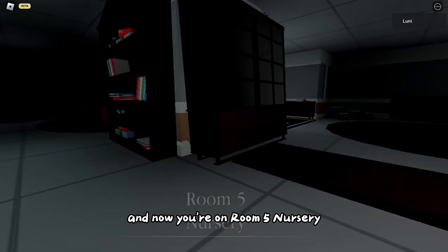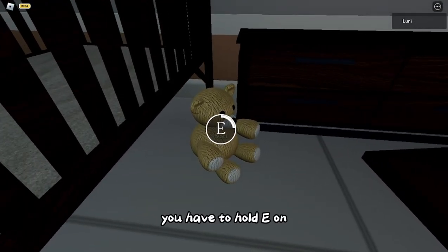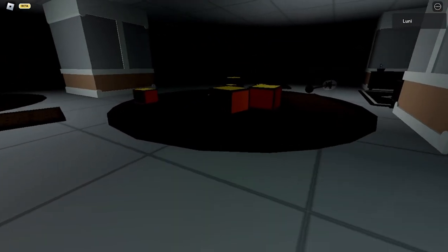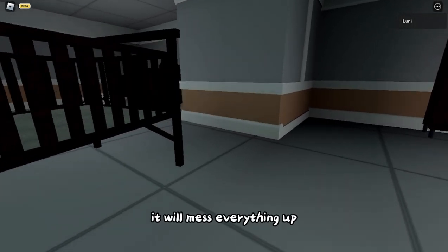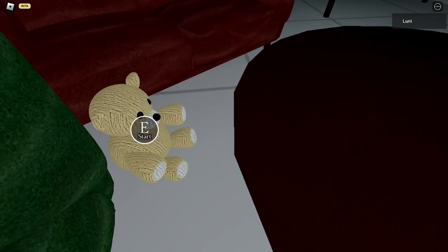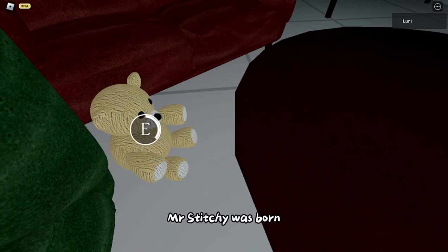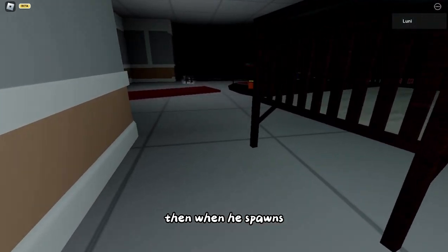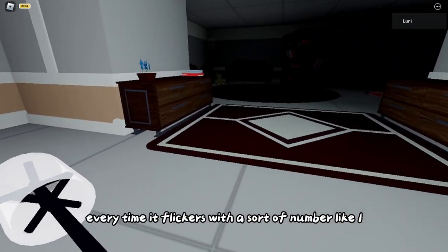Now you're on room five - nursery. When doing this one, you have to hold E on the teddy bears in the same order you did it the first time. If you don't, it will mess everything up. You can't hold E on the second teddy bear if you don't do it in time, or Mr. Stitchy will spawn.